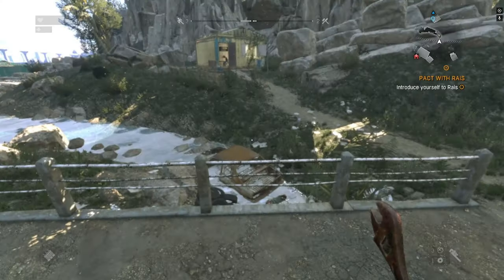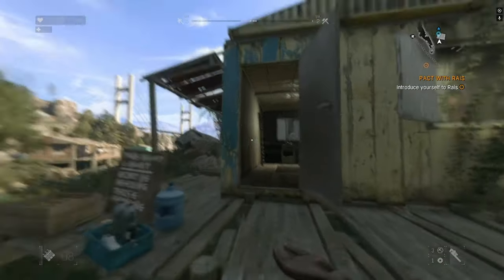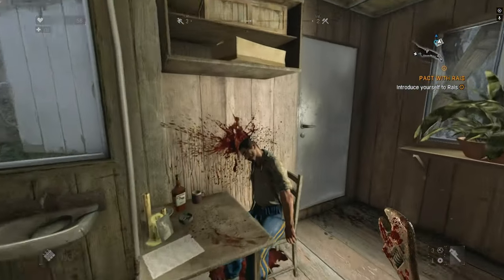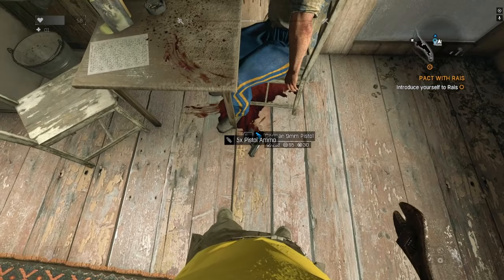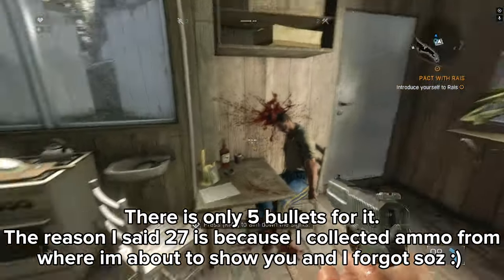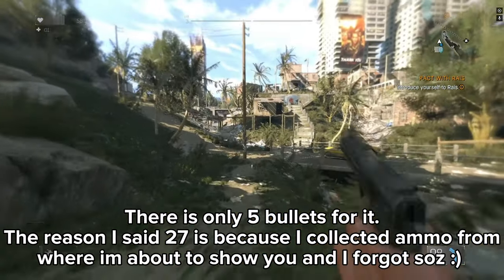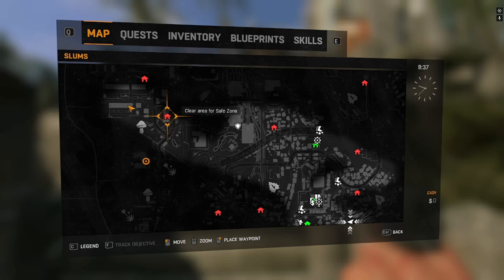This is the body of water I was talking about and this is the shack. We want to go into it and we're going to see a very sad scene, but it doesn't matter — there's a gun on the ground, a jammed nine mil pistol, just for us with some ammo. There's not much ammo though, only 27 bullets, so that won't get you very far.